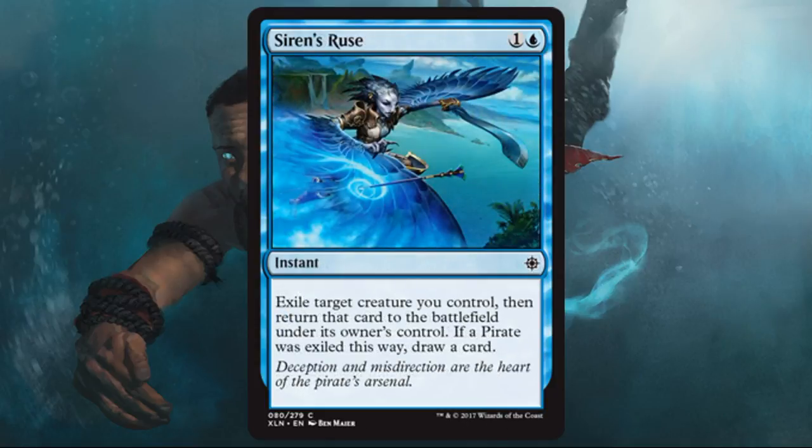Siren's Ruse — this is a flicker effect, and I think it's the only flicker effect in the set. It can only target a creature you control. You get a bonus if it's a pirate: you get to draw a card, so it will replace itself. But more importantly, this card is going to protect your stuff or let you exploit a good enters-the-battlefield effect. There are a lot of different versatile uses for this across probably a lot of different builds. You'll be happy to run one of these a lot of the time in limited.